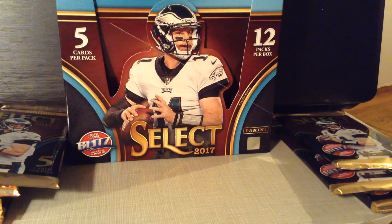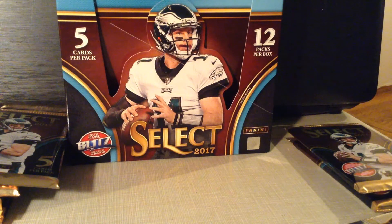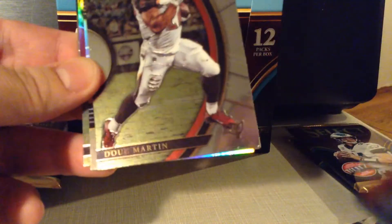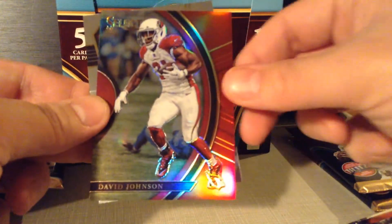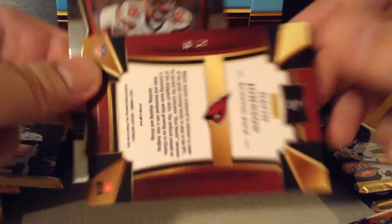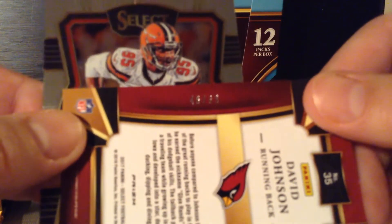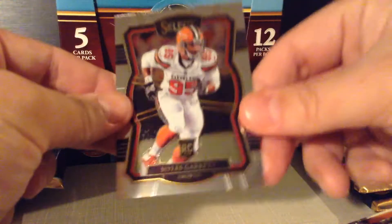Second numbered card — well, third, if you count the auto. Next pack, pack number 5. Jake Butt. Doug Martin. Another Howie Long. David Johnson. This is numbered to 99. And a Myles Garrett rookie.